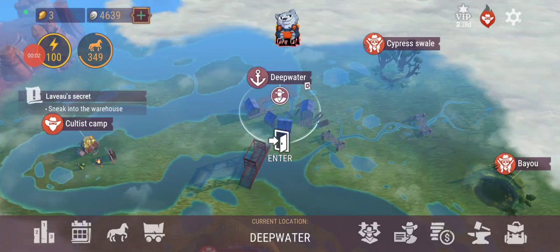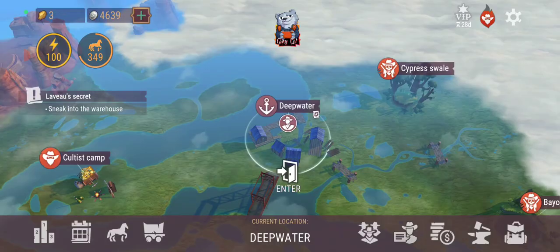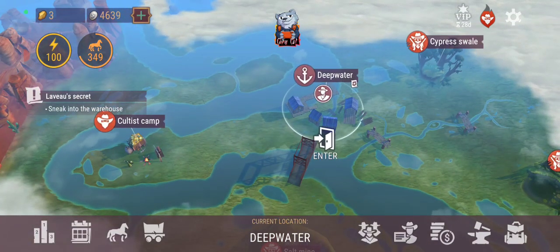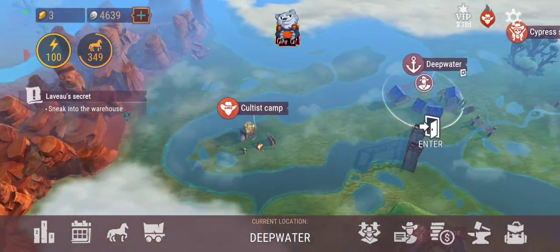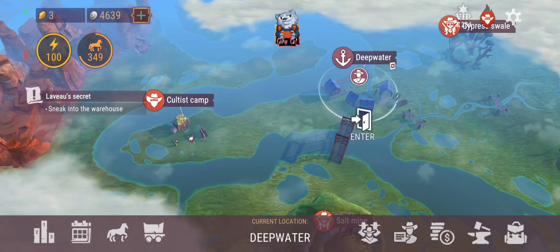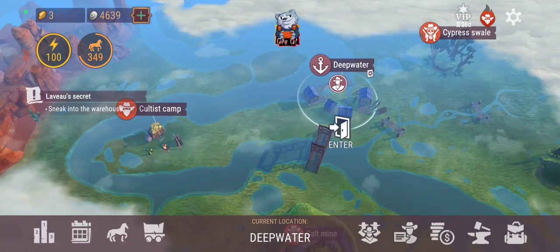Hello guys, once again playing Westlands of Vinyl and in this particular video I'm actually gonna go through and sneak into the warehouse. This is the newest update — I've been opening up the deep water area. You need to have the steamboat; I made a video on that, please watch that before you see this one. There are two more exciting quests that I've been doing and it is so totally cool, this new area.